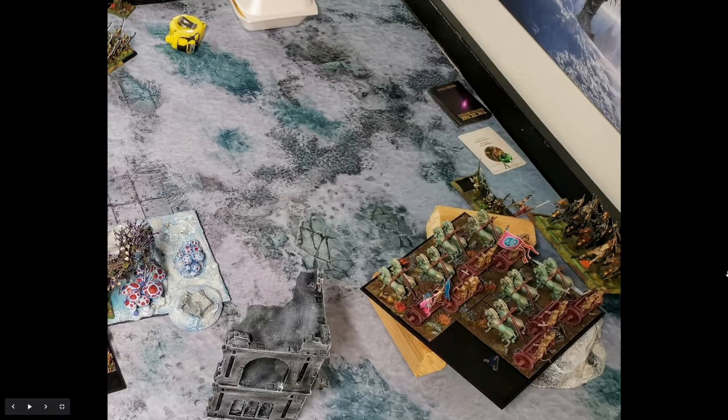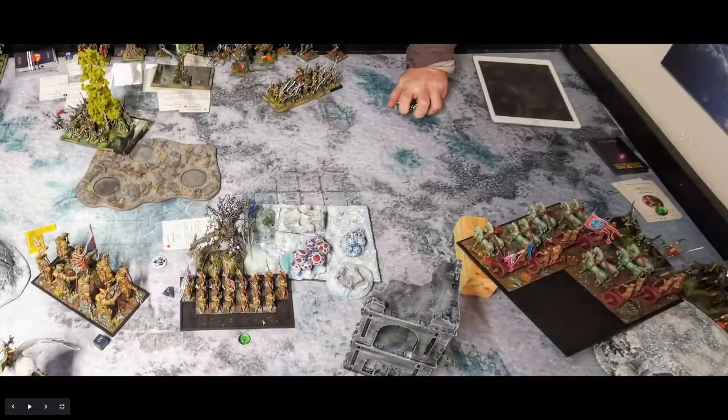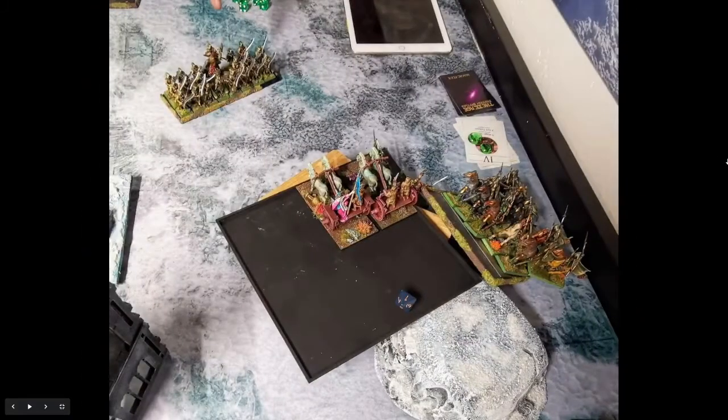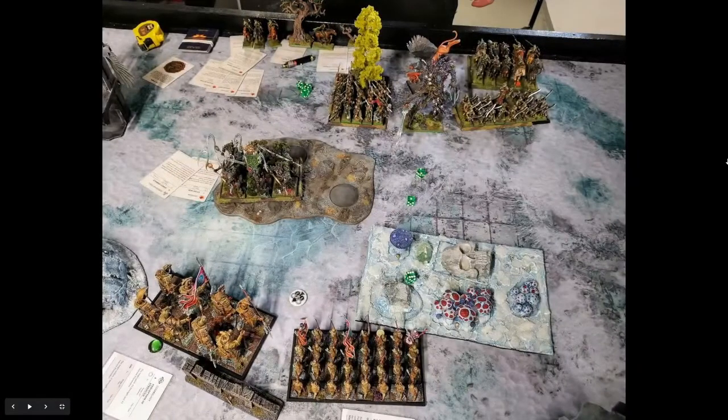He then moved up into my flank. I tried a long charge into his forest guard and he decided to flee — I needed a 10 on the dice with Swift Stride and a reroll. I redirected into the forest rangers, needed double six and didn't get it, so just stumbled forward. He took the opportunity and charged my flank. He'd already removed one of my chariots with shooting, and after one round of combat the unit was whittled down to nothing — they were killed.